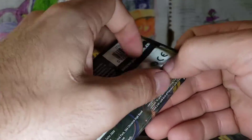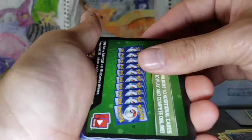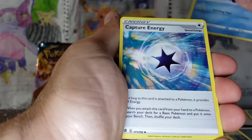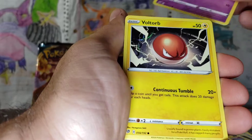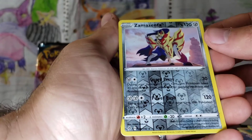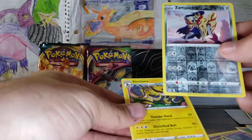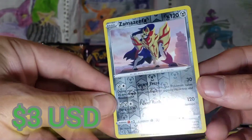Last Rebel Clash. Stunky. Hopefully that's not of things to come — don't want them to be too stunky. Darkness, Palpitoad, Capture Energy, Chatot, Stunky, Clefairy, Voltorb, Nosepass, Wingull, Zamazenta Reverse Rare — that is a great pull — and an Electivire. That's a great pull, really cool!